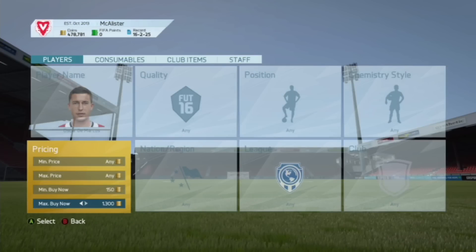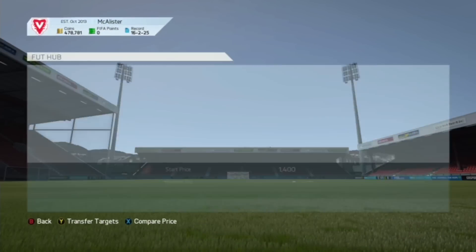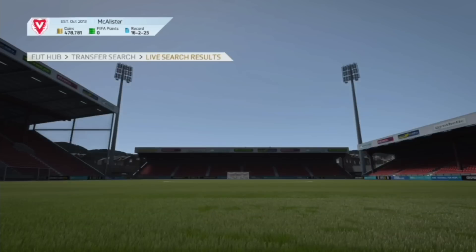I see a lot of people sniping like De Bruyne for around 10,000 coins, which is really expensive. At 1,500 coins this method is probably the best — just put your minimum price in and keep refreshing the page on and off.